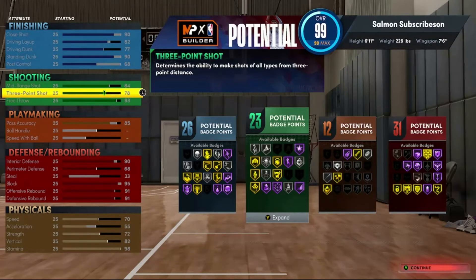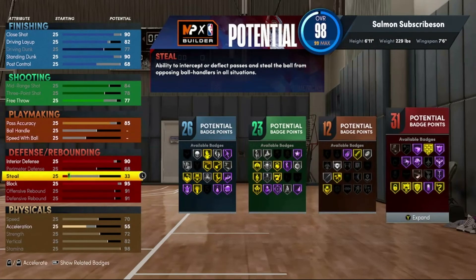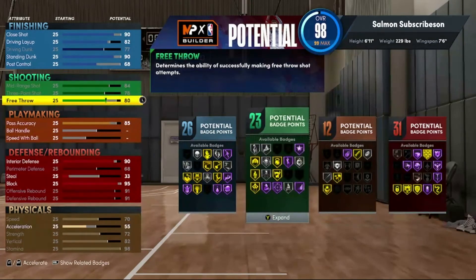You get silver green machine, gold hot zone hunter, and you could do limitless range as well. You're going to be able to shoot really well with this build, especially because shooting in this game is much easier than it was in 2K21. The free throw is 93 — I don't even know how I got it this high. You don't have to make the free throw this high; you could lower it into the 70s and put those points into your steal, though steal only goes up to 50.